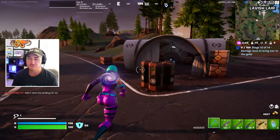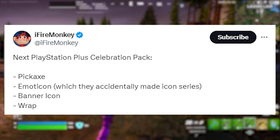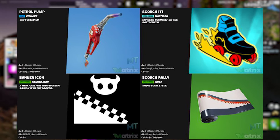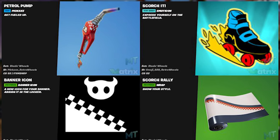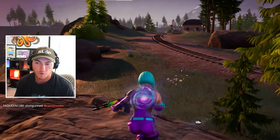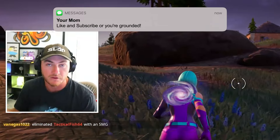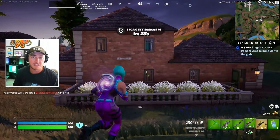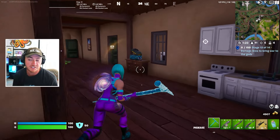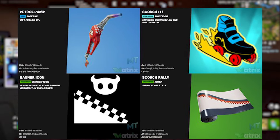It was also found in Fortnite's files that there is an upcoming PlayStation Celebration Pack, which includes the Petrol Pump Pickaxe, the Scorcha Emoticon, the Banner Icon, and the Scorch Rally Weapon Wrap — all free for anyone that plays Fortnite on PlayStation and downloads it from the PSN store for $0. Considering this is the final update of Chapter 5 Season 2, Fortnite may wait to release these until Season 3 launches, so we might have to wait at least another month.